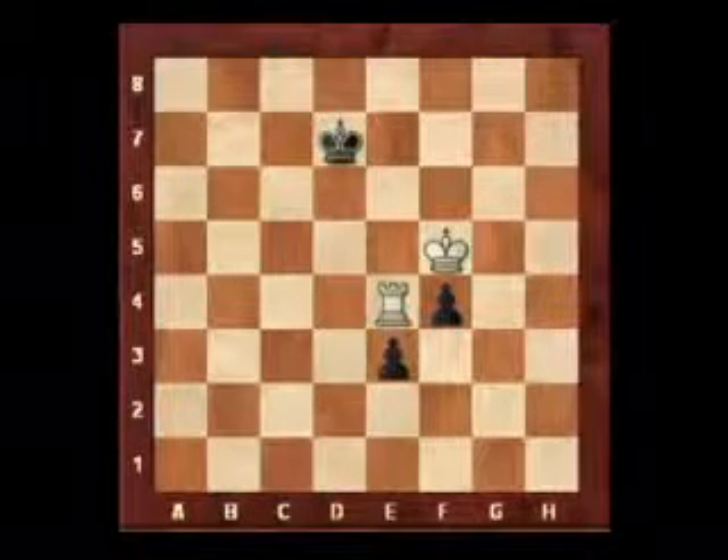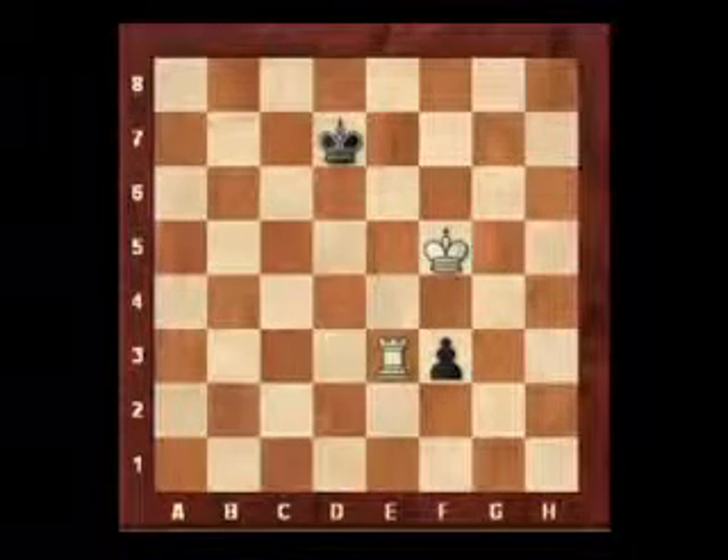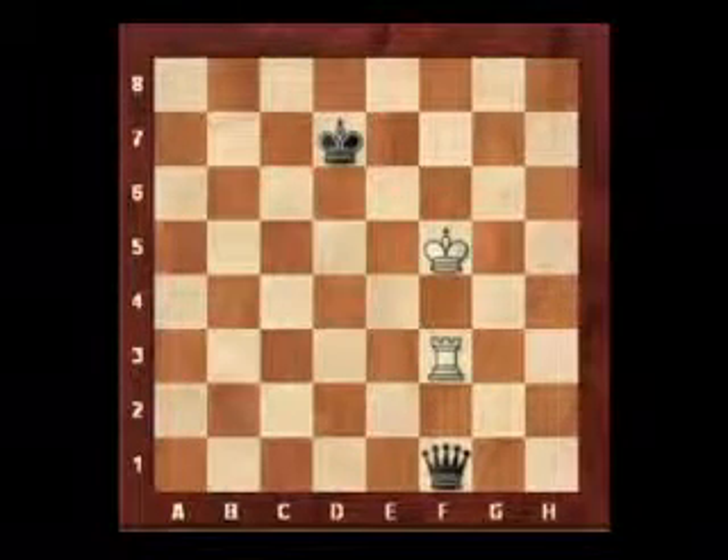The pawn is forced to move to f3, but after rook takes e3, f2, rook to f3 — we see that after the queen appears on the board it disappears off the board and white has won the position.